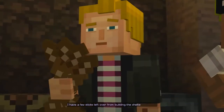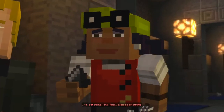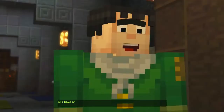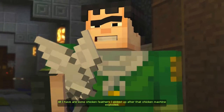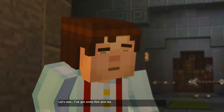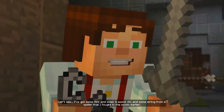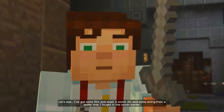Maybe I could make a bow and arrow and fire an arrow at it. I've got some flint and a piece of string. All I have are some chicken feathers I picked up after that chicken machine exploded. Yes, I can make an arrow as well. Some flint and steel. A sword. And some string from a spider. Yeah, I can make a bow and arrow.